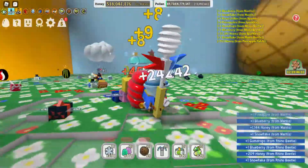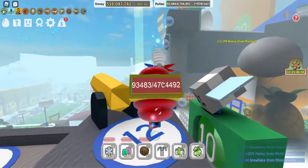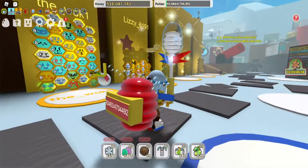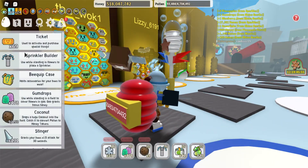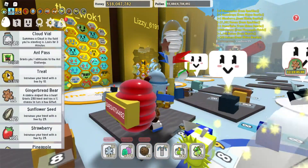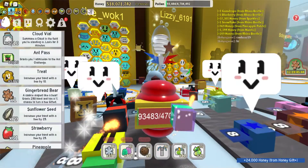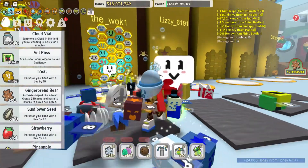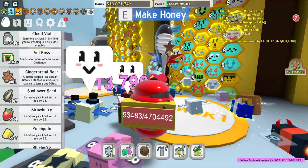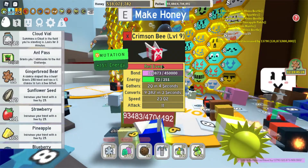Let me show you how much bond the treat dispenser gives. You access your treats over here, go down to your treats — I have 1,379 treats, which is a lot. If I give them to a bee it should level up or at least raise its bond. See, the bond shows in the corner.